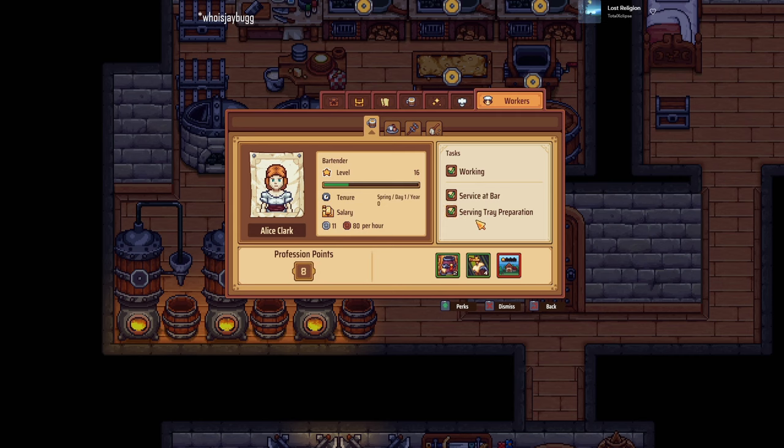So this bartender — if I don't want her to do service at the bar, which would be insane, I would just uncheck that and her wage goes down to three silver per hour as opposed to eleven silver per hour. Before I think they just had the waiter and the housekeeper; they've added the bartender which is very strong — she can really serve a lot of drinks for you. The waiter is also strong; they can deliver food and drinks to tables, and people can now order drinks from the table. The bouncer helps with customers that are complaining.